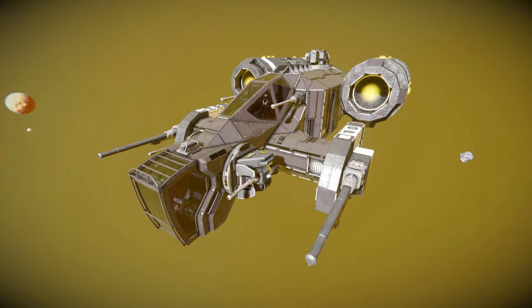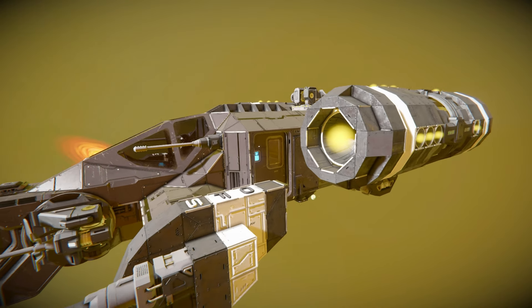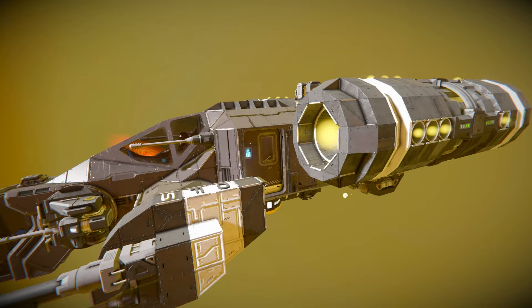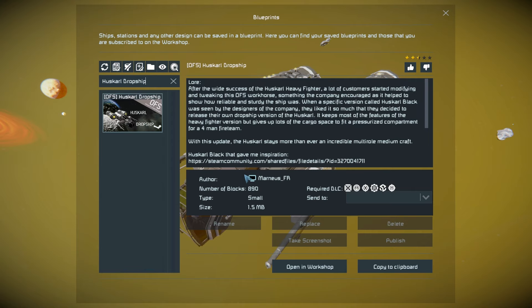The autocannons are split between both static and turreted versions, as you can clearly see at the very front of the ship. We also have a small section at the back with a doorway to allow four people to come along on your adventure. Pressing save, we find it in the spawn menu as the Huskarl Dropship — it's 890 small blocks using a couple of the DLC packs.